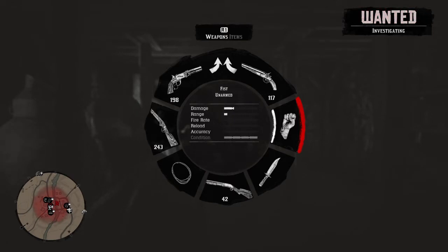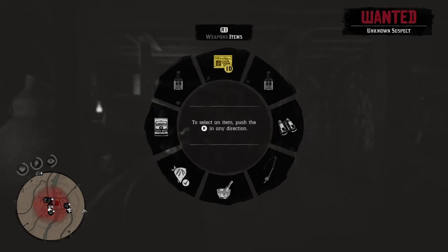There's a lawman investigating upstairs. If he comes down I'll hog-tie him — he seems to be the only person, so that's good. No shooting, so as not to attract more. If you notice where it says wanted, it says 'investigate' and 'unknown suspect' — so they don't know it's you. That's good.